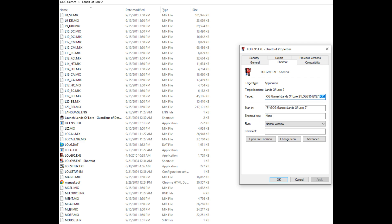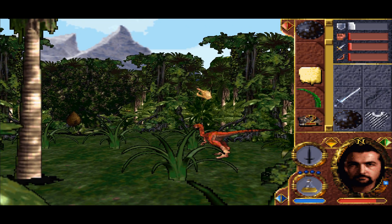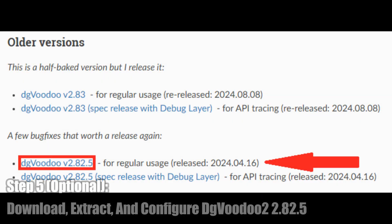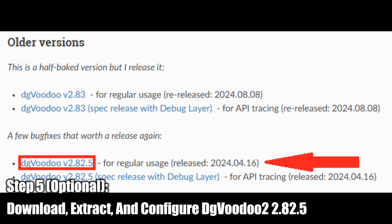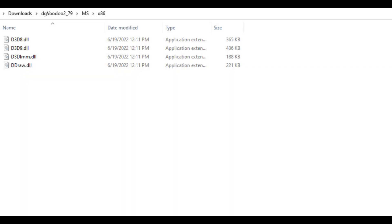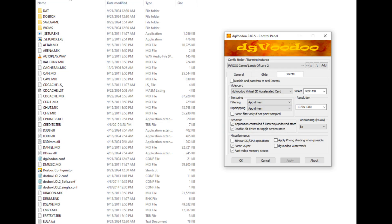You may also want to set it to run the game in Windows 98 mode and run as admin. The game should now be playable, but you can do more to make it run at a higher resolution. To do that, the next optional step is to download a copy of DGVoodoo 2, specifically version 2.82.5, as the latest versions of DGVoodoo 2 do not work with Lands of Lore 2. Once this is done, go into the MS folder, then the x86 folder, copy the files shown here, paste them into the game's directory, and then configure DGVoodoo 2 as shown here.